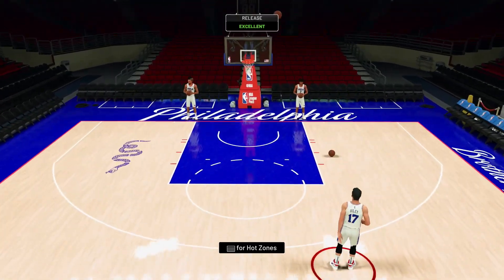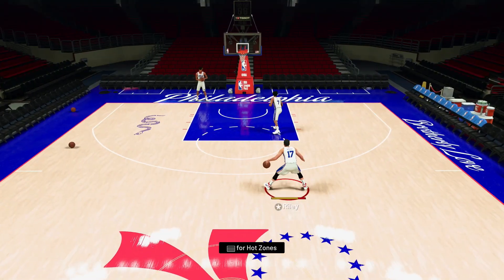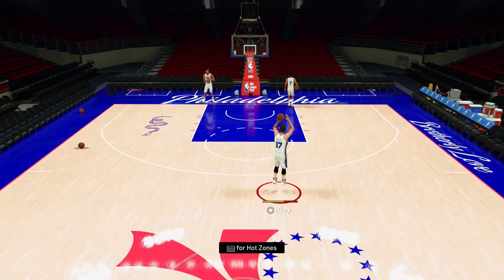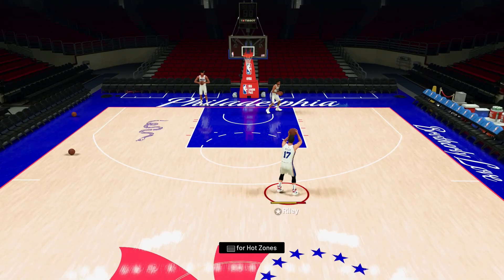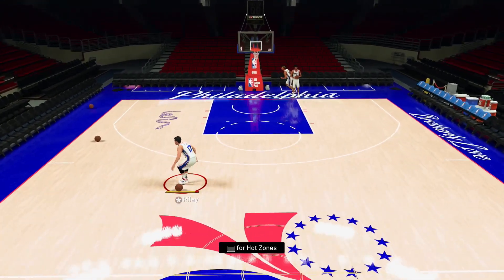Starting things off, the biggest green window jump shot is going to be Set Shot 7. I'd recommend for the upper releases to use 70% Paul George and 30% Magic Johnson. This is the biggest green window jump shot on current gen, making it very easy to green. It's medium speed, so not too fast but also not too slow.